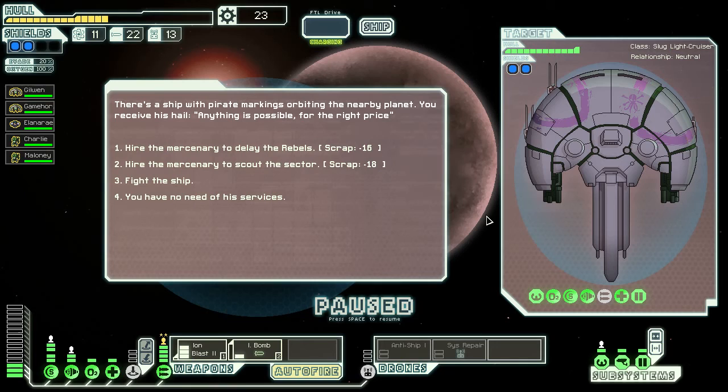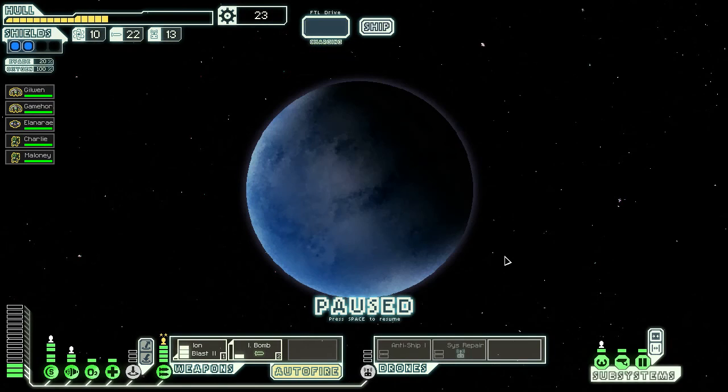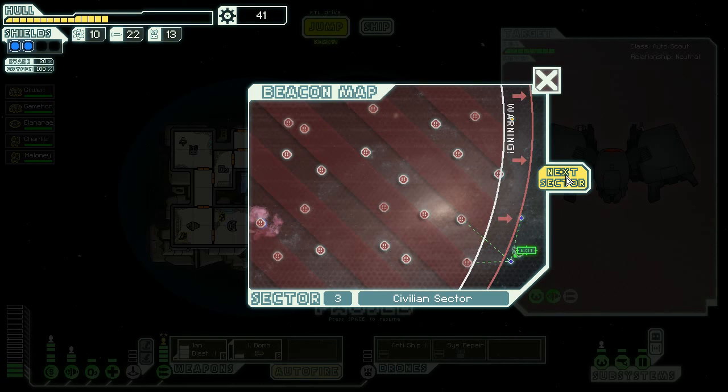A ship with pirate markings orbiting a nearby planet hails us. We don't need any delay with the rebels anymore — they're almost here. Further on, we find a rebel automated scout floating near a beacon; despite its pristine condition it appears to be deactivated. Since we're at the end of the sector, we don't need the ship's data stores anymore, so we just scrap it and jump to the next sector.